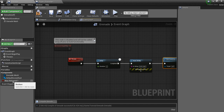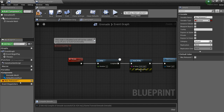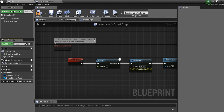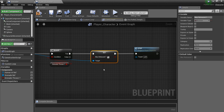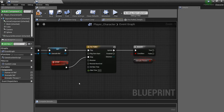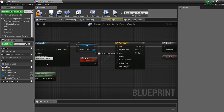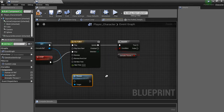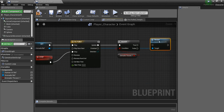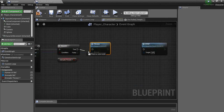Actually, we may not even need the 'was released' boolean, so I'm going to delete it. Going back to the player character, since that variable is now deleted and everything is grayed out, I'll remove those nodes. Instead, from the branch's true execution, we'll just directly call the 'thrown' event on the grenade reference. This saves us a variable and simplifies things.